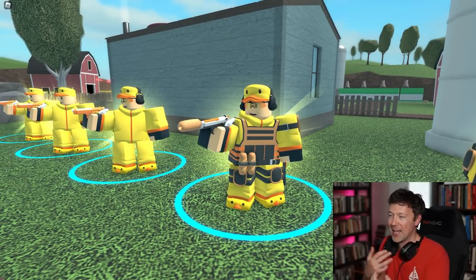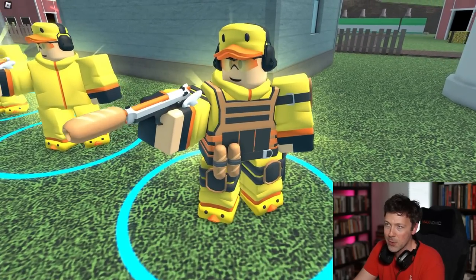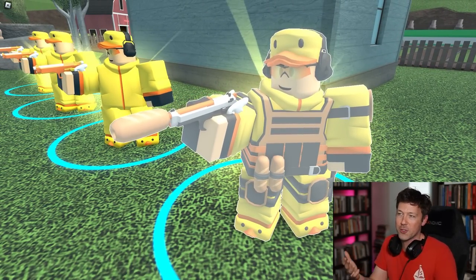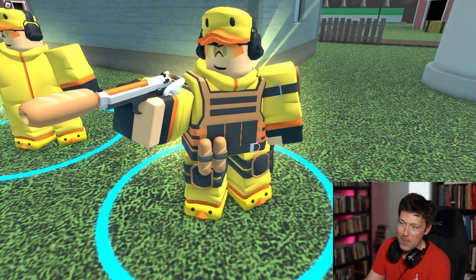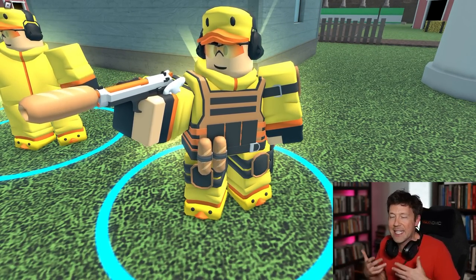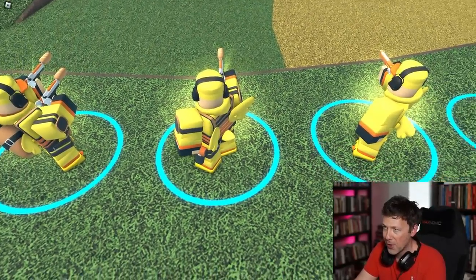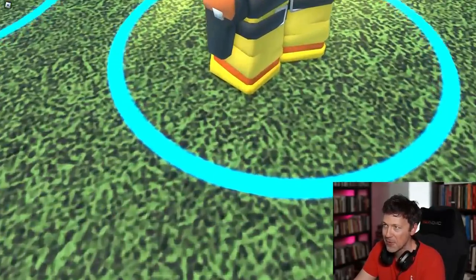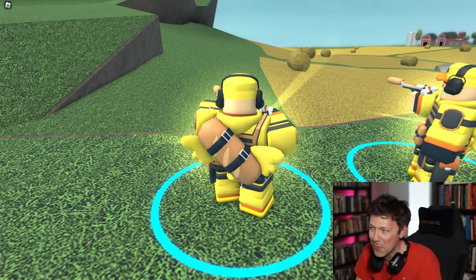Moving on to level three you can see that he gets the tactical vest, shoulder pads, and knee pads. It looks like he was on his way to assassinate someone and realized his gun was too loud, so he had to grab a piece of bread and put it on there as a silencer. He also has a couple of pieces of bread on his waistband just in case he gets hungry on an assassination mission.